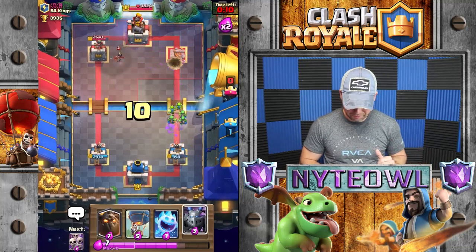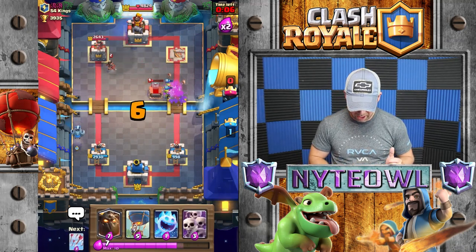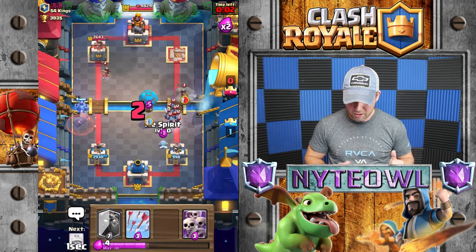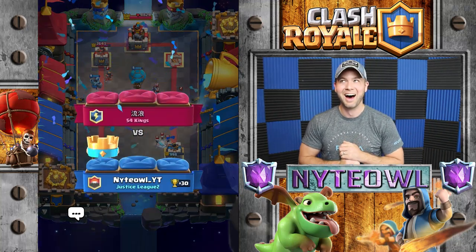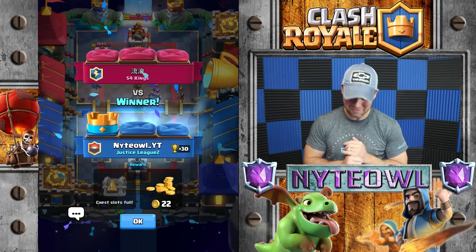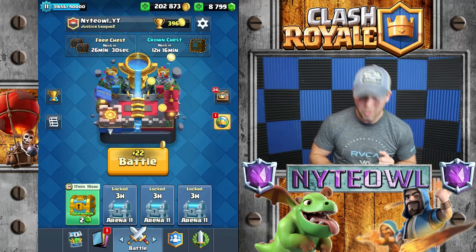Props to me for that one! Now all I have to do is defend a little bit and I think we're good to go. I'll drop a balloon to distract and then we're good. Did you see that freeze? That was excellent. That balloon was almost dead, that lava pup was almost dead. Let's get into another battle!